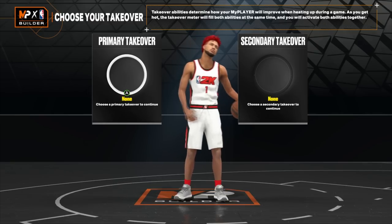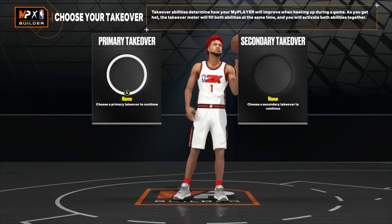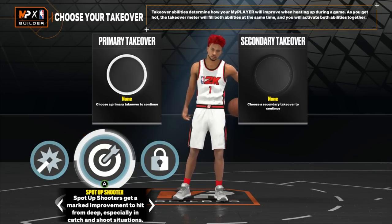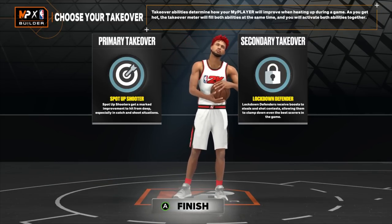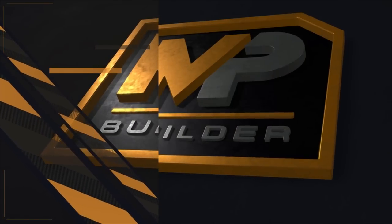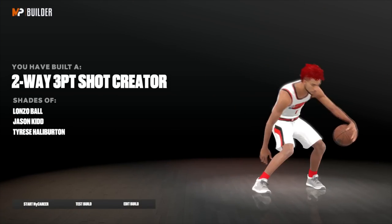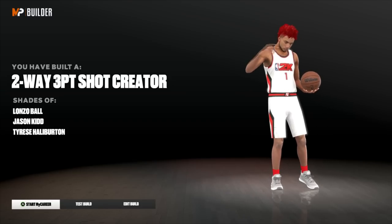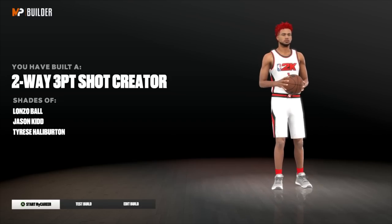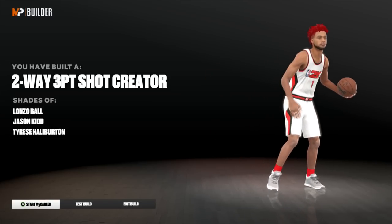With the takeovers, there is a takeover glitch on current gen, so don't take these options too seriously — you can really get whatever takeovers you want. But if you had to choose, I would go with Sharp and Lock, which are the two best takeovers in the game anyway. That is the two-way three-point shot creator — what I like to call the two-way Game Breaker because this build is game breaking. You have the shooting, the finishing, the dribbling. Best shooting you could have at 6'7. Best dribble you could have at 6'7. Best defense you could have at 6'7. Very good strength with lock and rim take — an absolute menace build.